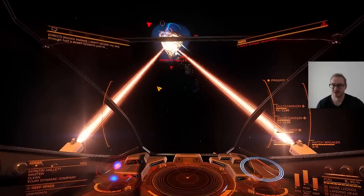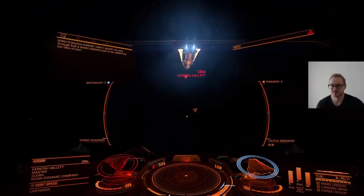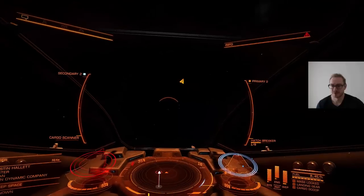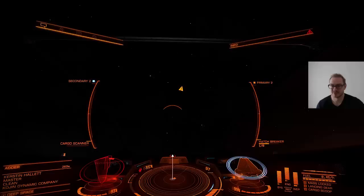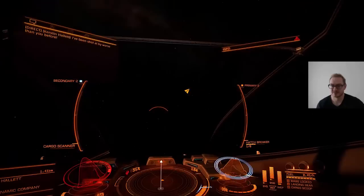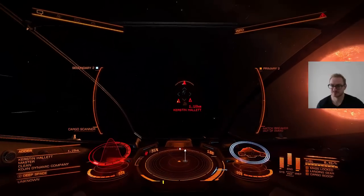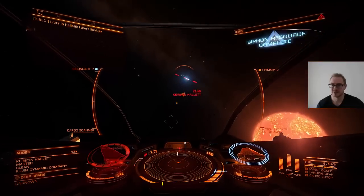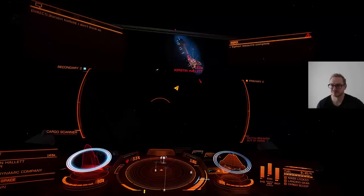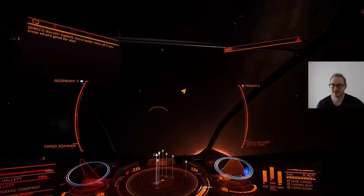I try to get it in my sights. Now the Adder's shields are disabled again and we fire more hatch breaker limpets. I have one hatch breaker limpet making its way to the enemy ship. It looks like it attached on the radar — it became solid. Now just wait. It opened the enemy ship's cargo hatch and all of the cargo spills out. I can open up my contacts list and see all of the cargo spilling out of the Adder. And that is how you pirate.